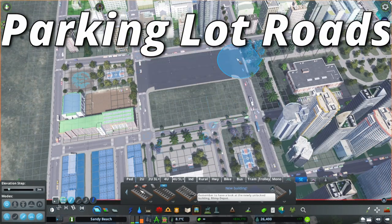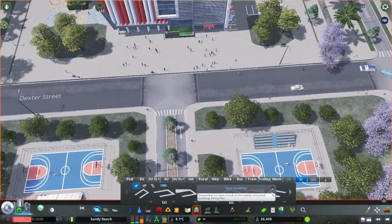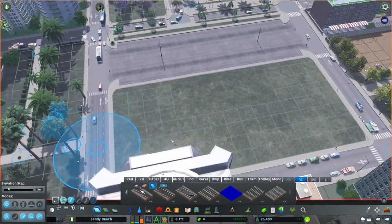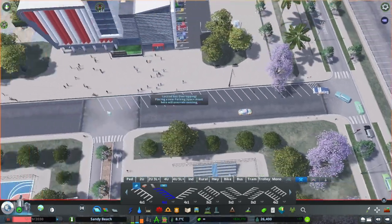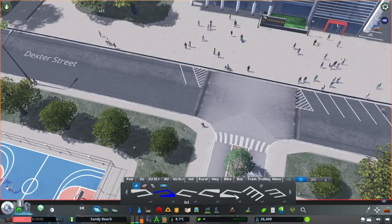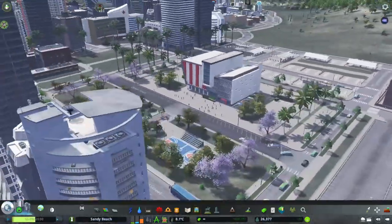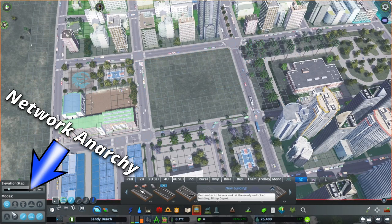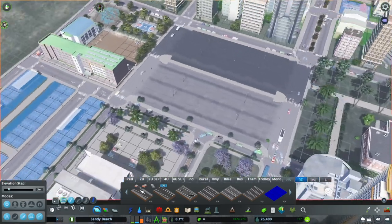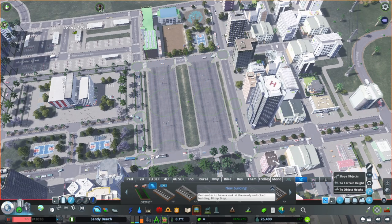Next, we have a set of custom assets called parking lot roads. There's a bunch of different ones to choose from on Steam and I'll link the collection in the description. These are roads of various sizes with space built in to place parking stalls, and you can add in accessible, EV charging, and regular stalls, both angled and straight. It's optional but highly recommended to also download the parking lot snapping mod, which enables the straight placement of stalls along the edges of the roads with ease. Network Anarchy is a great mod to have too, as it allows the placement of the parking lot roads close together if necessary. It's also best practice to use the Move It mod to make everything the same height before placing the stalls so you have a flat, even pad to work with.